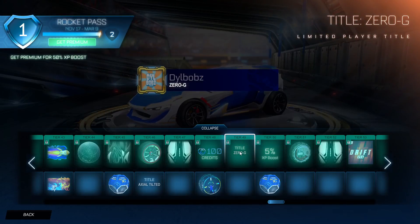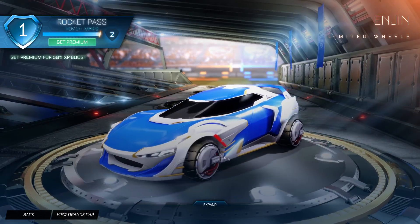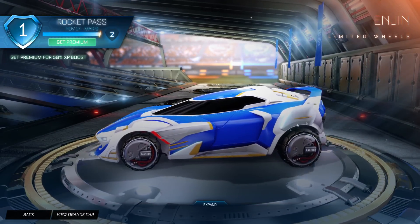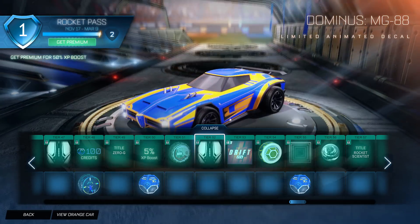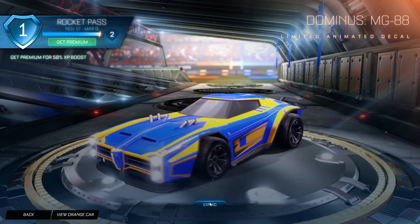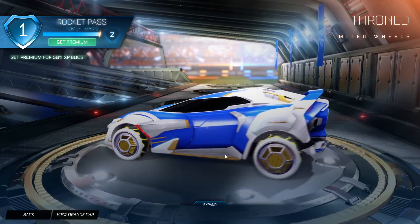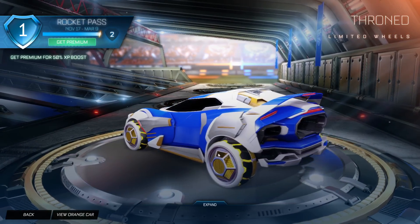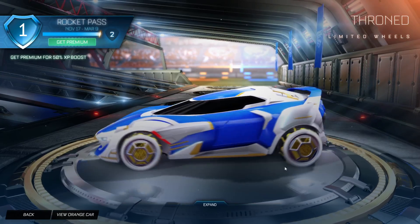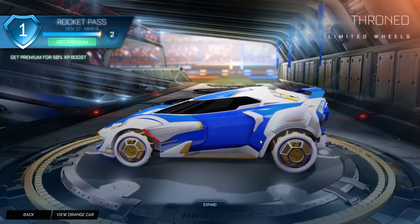Then we have a title called Zero G. Then we have engine wheels, which actually look pretty good - the painted versions look pretty good as well. I thought these would look terrible but they actually don't. The special edition ones are pretty cool. Dominus MG88 actually does look super clean. Then we have Next2, which is a player anthem - you can just go in and have a look if you really want. This is the Throned, which is like a little satellite that animates as you turn it - pretty cool looking.